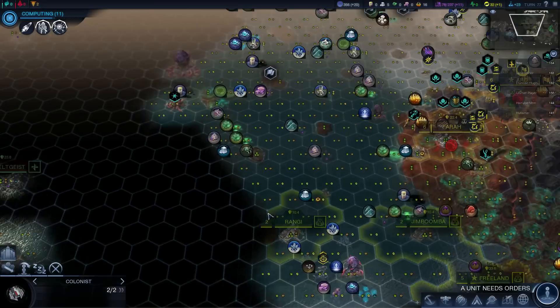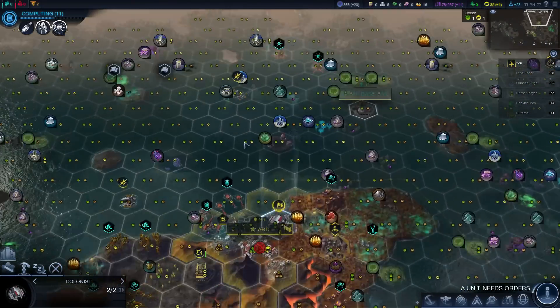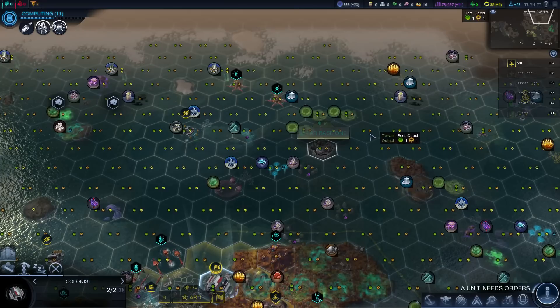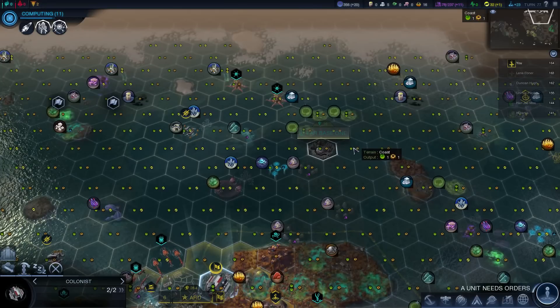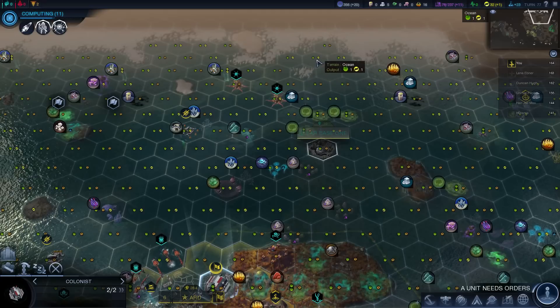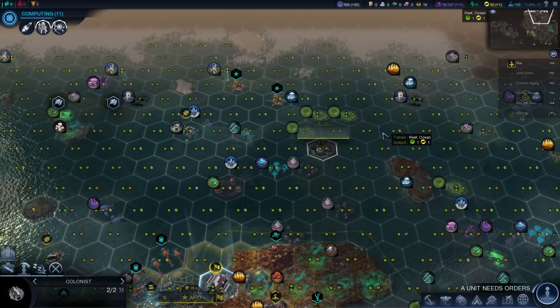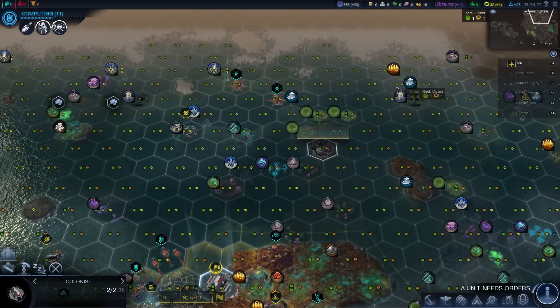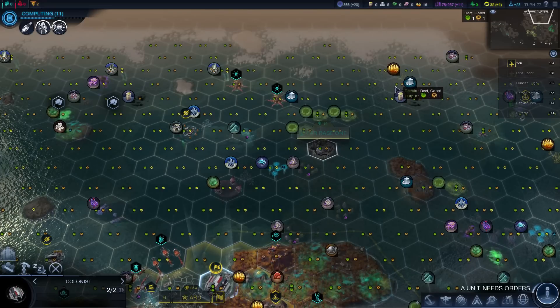Lena was still down there. You have to settle on a coast as well. So the coastal tiles now have an extra point of production. The ocean tiles have a point of energy in addition to the food, so they're much more productive. Arguably, the ocean may even be more productive than other land - possibly. I'm not sure yet though, I haven't played enough to find out.